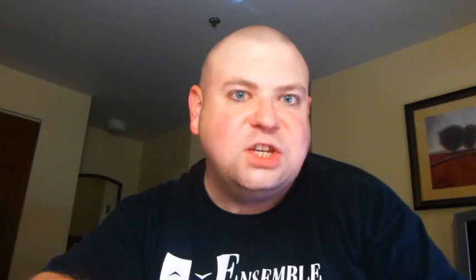At the beginning of the game, and every time you complete a new nightmare, you will randomly choose a nightmare to enter. The description will tell you how long the nightmare is. You will count that many spaces away on your current progress and place the nightmare end marker there. From here on out, your turns consist of four steps that you will complete over and over again until your nightmare is complete, or until you die.